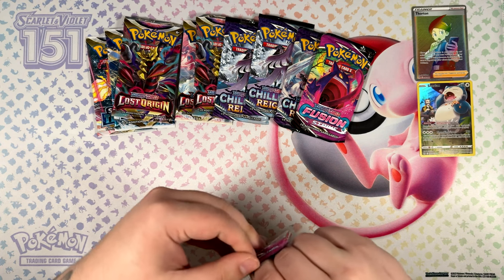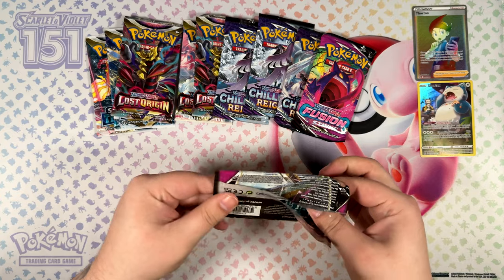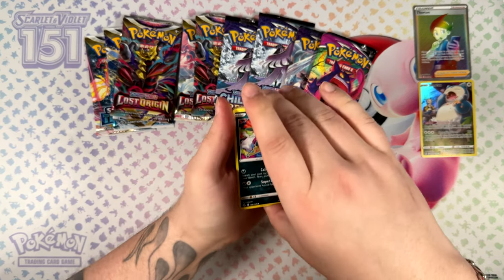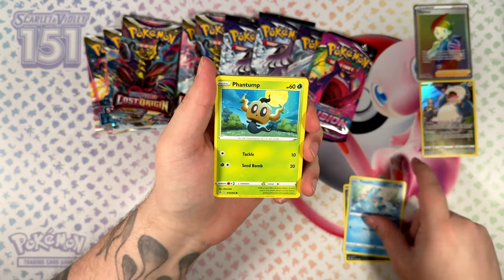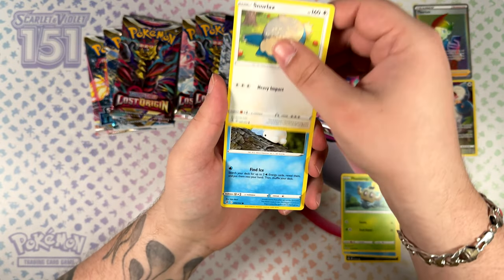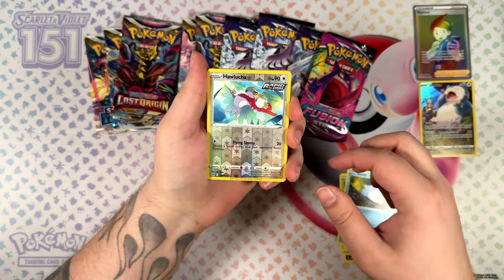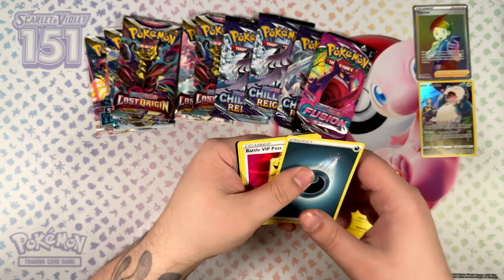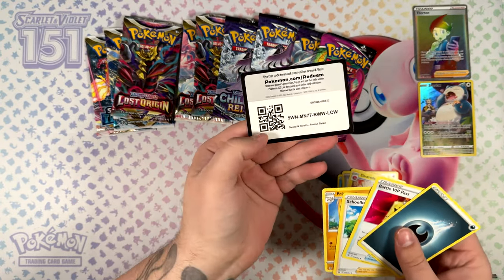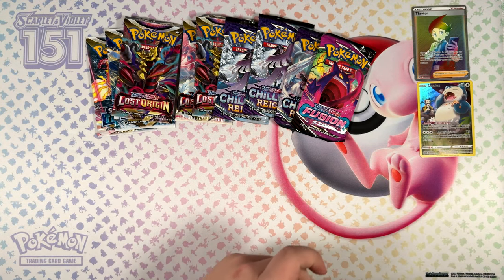Really bad luck with these Fusion Strike packs. They also feel kind of odd — kind of waxy, if that's a way to describe them. Maybe that's a good sign though. Maybe these will give us some great pulls. Snom — that's already a good pull. We have a reverse and an Electrode. Kind of expecting that, to be honest. Here's the code card for that one. Not too shabby.